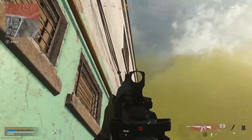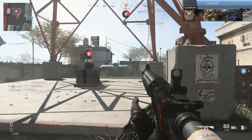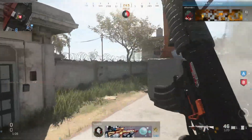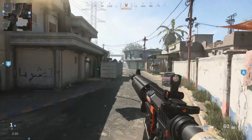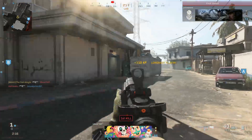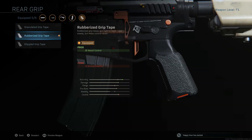For ammo, select 60 round mags. The main reason is you want as much ammo as possible to ensure you don't run out of bullets in a gunfight and aren't caught reloading after every engagement. This is vital especially for Warzone and multiplayer, as I've been caught numerous times not having enough ammo, resulting in my death. Having this will mean slower ADS speed and reduced movement speed.